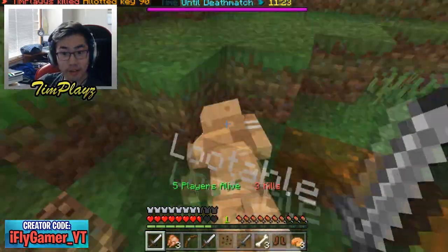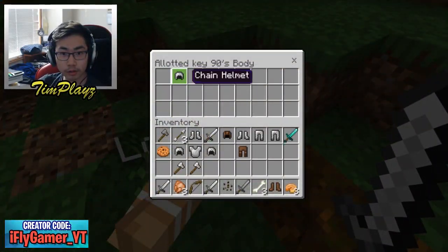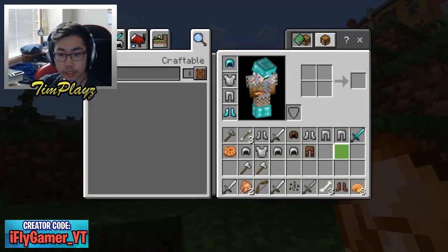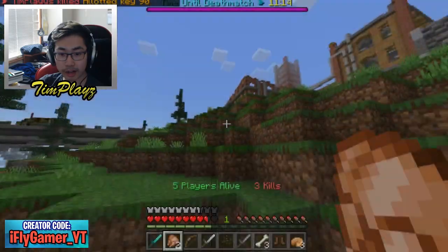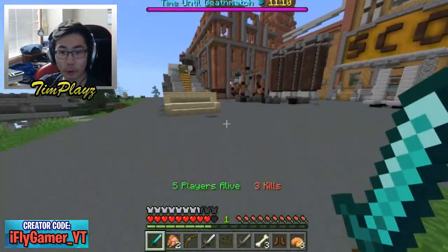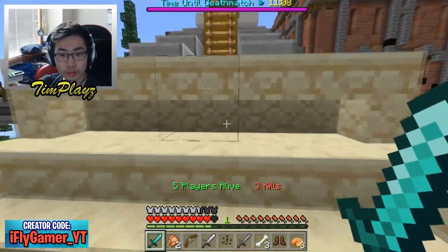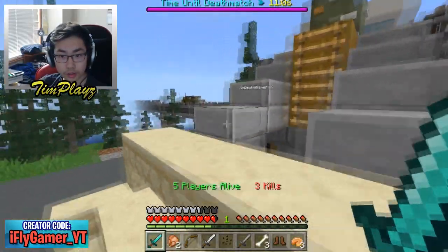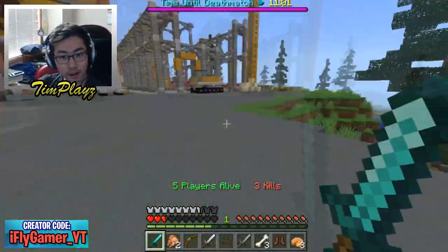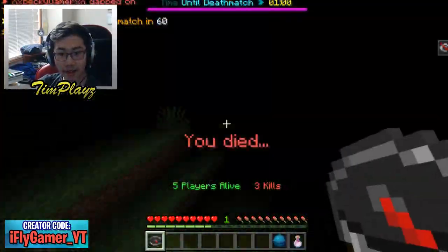Turn around, hit him, knock him up — we got him! Take his diamond sword quick and then we gotta run. We need to eat. The other guy's not chasing me — did his teammate just betray him? His teammate just left him behind! There's one guy left, let's hide behind this wall for a surprise attack. He pulled out his sword so quick — I can't fight him.